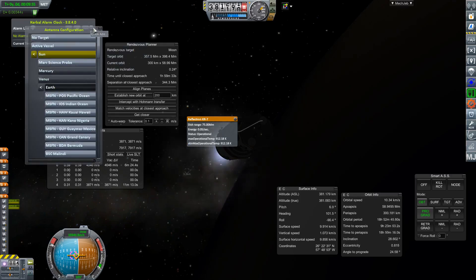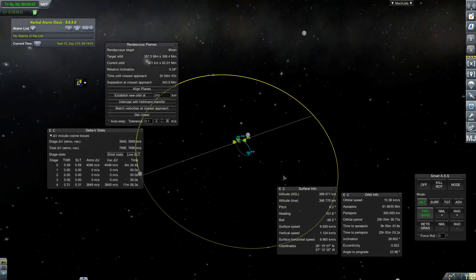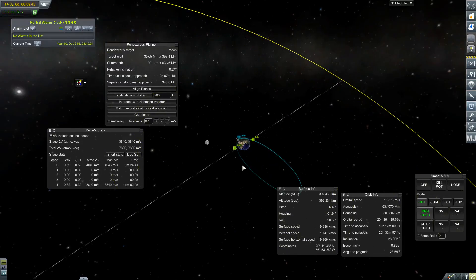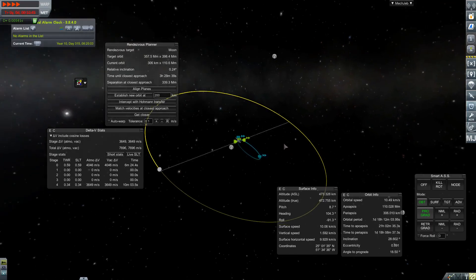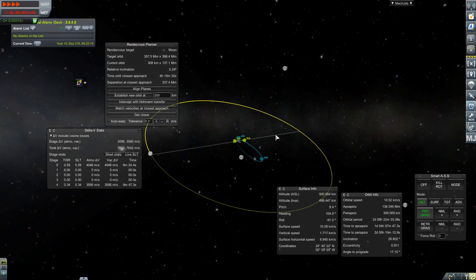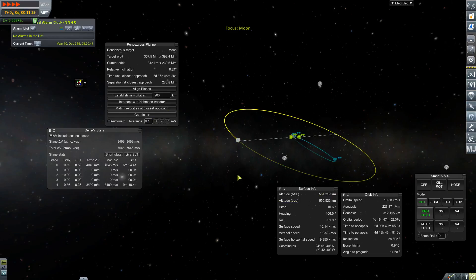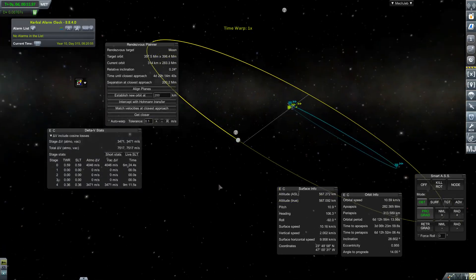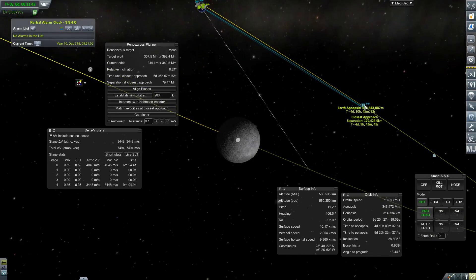Now from here I'll go back to map view. You can see where the moon is in orbit relative to Earth and where my spacecraft is launching from. I'll time warp and we should get a nice intercept. My apoapsis is around 350 — that's why I need to start looking for an intersection at 350 million units. I'll come out of time warp to make sure I don't miss it. You can see they're getting closer.